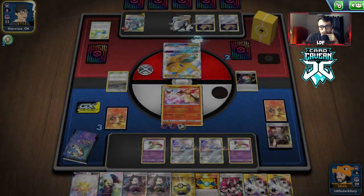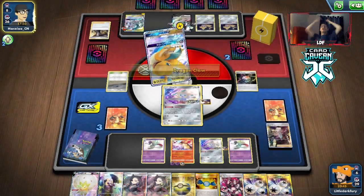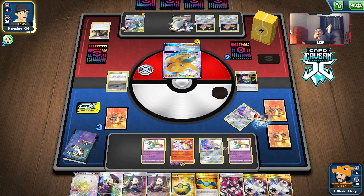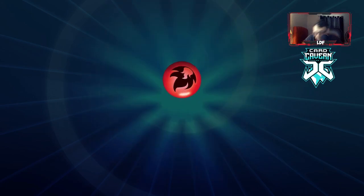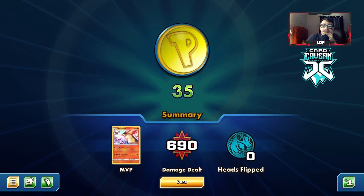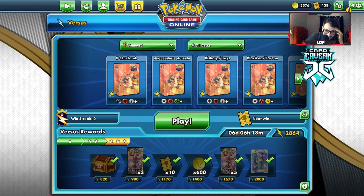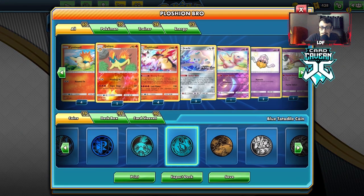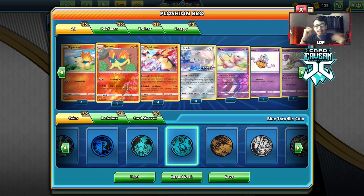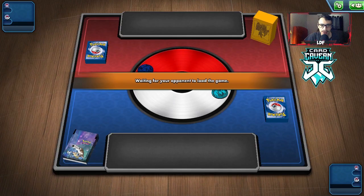Did I speak too soon? One energy - that's not a Triple Energy at least. Oh - Boss! No, no no... Oh my gosh, I did not expect that! I didn't even know that Dragonite existed. I actually thought we had them - oh my gosh that's hilarious. We should knock out the Dratini but I did not see that coming. A third Boss too - that's ridiculous! I'm actually kind of mad, I did not expect that.